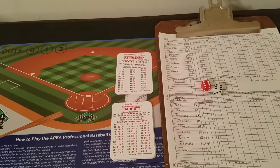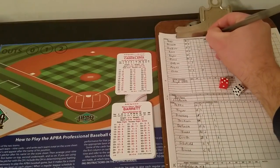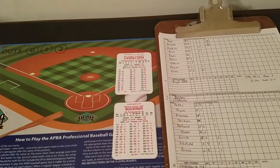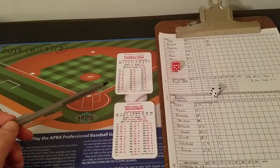Roll is 66 — doubles are kind of getting the Angels in trouble. That's a 0, so Barrett to the second column. Roll 56 is a 6 — that will be a double. Runner to third; fast runner scores, but Boggs is not fast, so he will stop at third base. Runners at second and third with nobody out, and the big boys coming: Buckner, Rice, and Baylor. Angels in deep trouble in the first inning. Infield's back — they want to stop a big inning, they'll allow the run to get the out.